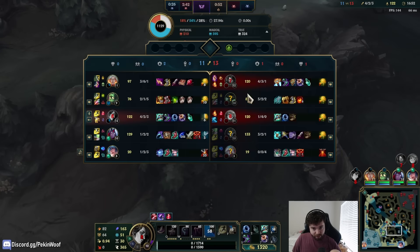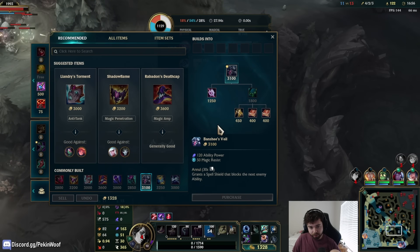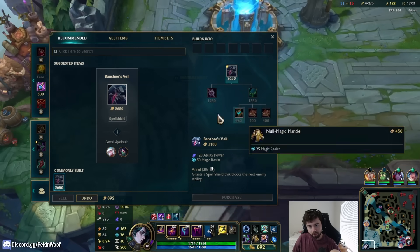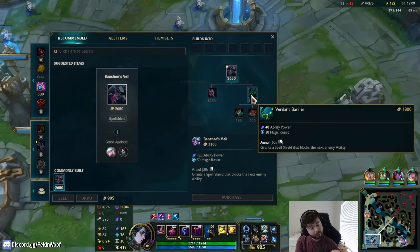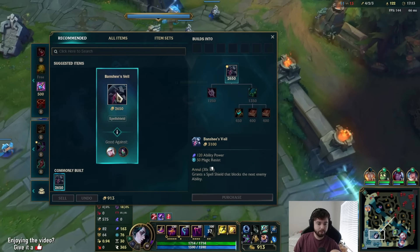I'm going to build Banshees this game. A big thing is that a lot of items now give way more AP — like a huge amount. Banshees now grants a spell shield. Wait — this no longer gives magic resist? That's insane. It costs way more though.